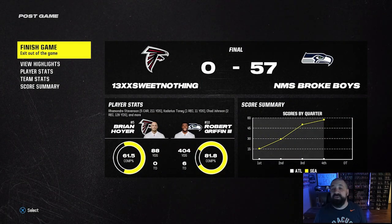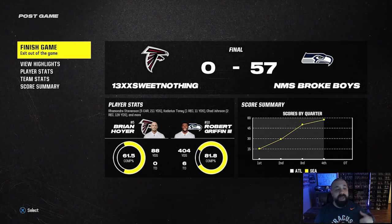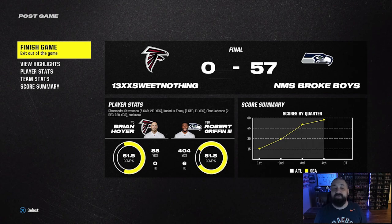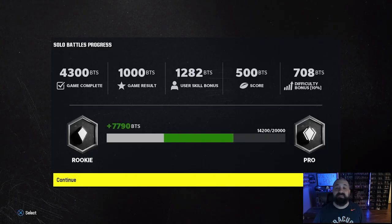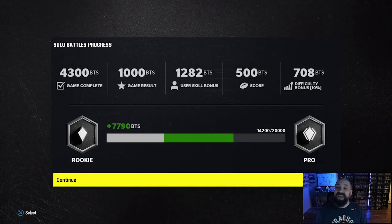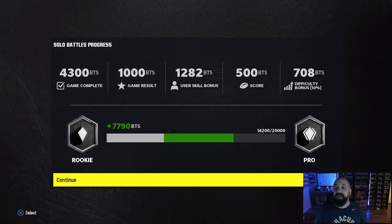We are starting with the free legend pack from the competitive pass. I literally just finished a solo battle where I knocked out a bunch of statistical objectives to get XP in the compass, and if I did the math correctly we should have earned enough XP to unlock the level 27 reward — which is a free legend card, guaranteed 88 overall.